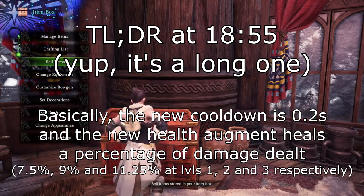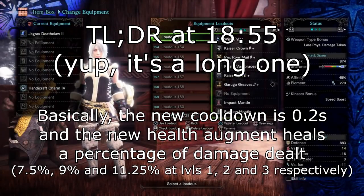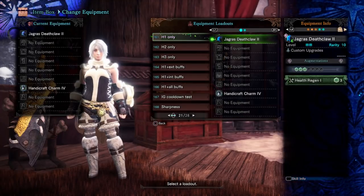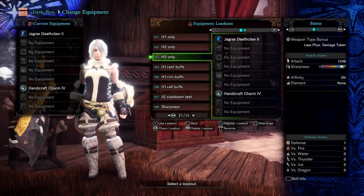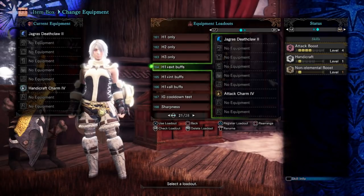I will get straight into it and show you the sets that we are interested in messing with. We have our Greatswords - this is going to be the bulk of our testing. We're going to be testing Greatsword with health augment level 1, health regen 1, health regen 2 and all the buffs, and health regen 3. Then we'll be testing health regen 1 but with external buffs - by external buffs I mean armor skills and items and stuff.